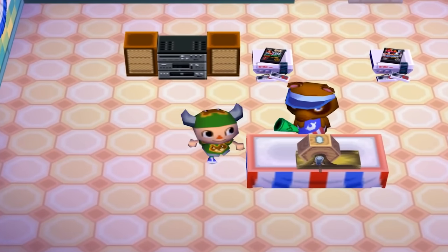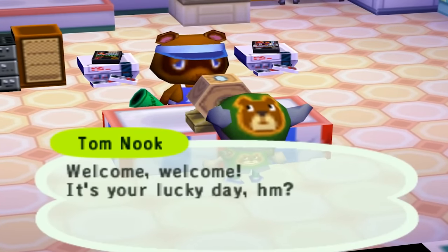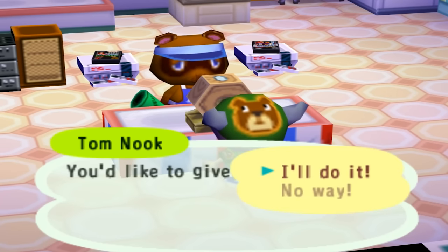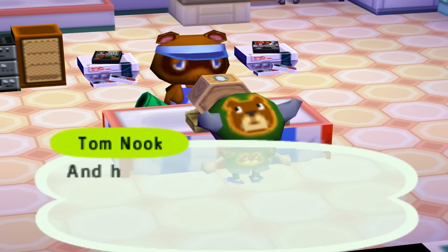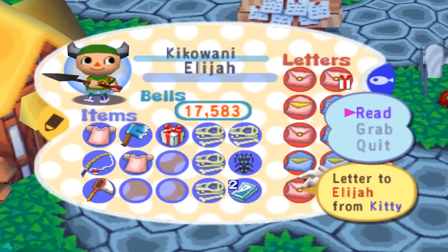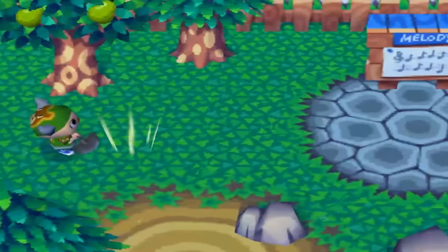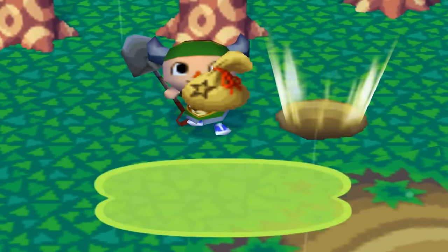Nook held his raffle and I actually had tickets this time. I lost at first, then won on the second try — but didn't get the cool NES game I wanted. Got stupid speakers instead. I tried again and lost. Day thirty-eight, I found out Kitty moved away. I'm super depressed until I realized my pear trees blossomed and I forgot all about Kitty's existence. I planted more trees. Meanwhile I think some of my villagers might slowly be losing their minds.